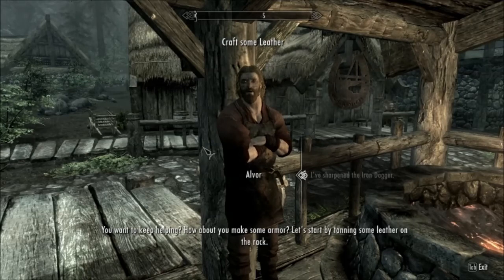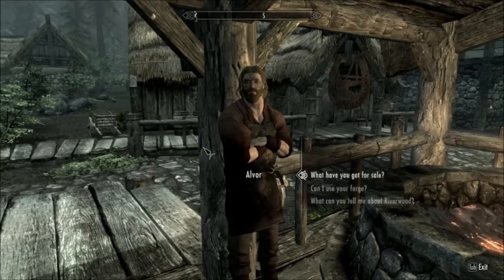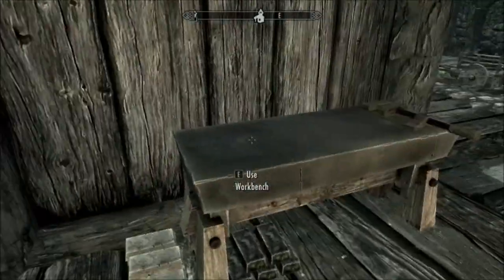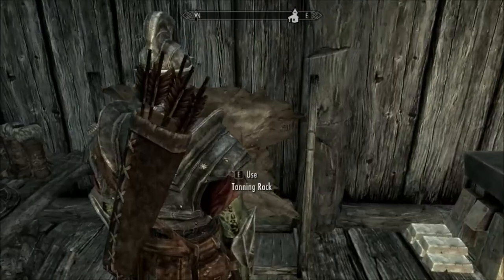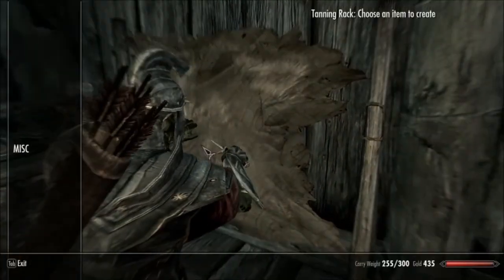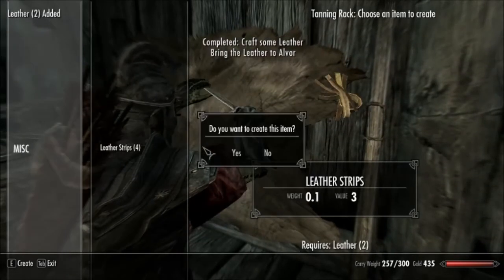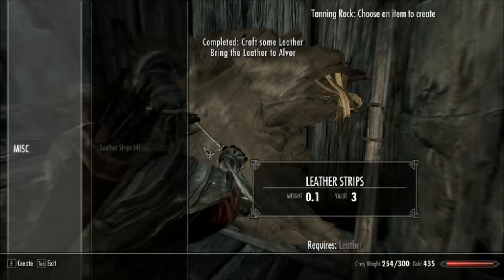A good point. Armor. Let's start by tanning some leather on the rack. Sorry about my chair — it's a little squeaky. I have not greased it up in a while. Chairs require greasing. Tanning rack. What are we just said to do? Leather. I would like to create it. Oh nice, I can press Y on the keyboard just to do it.